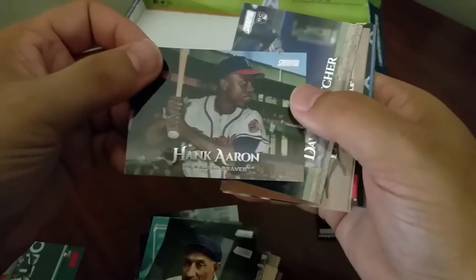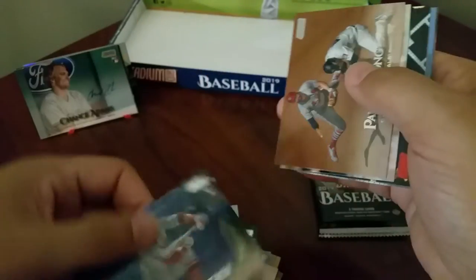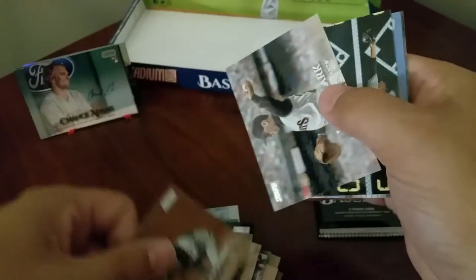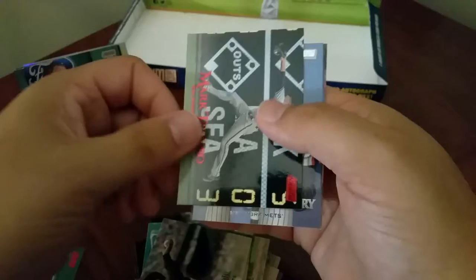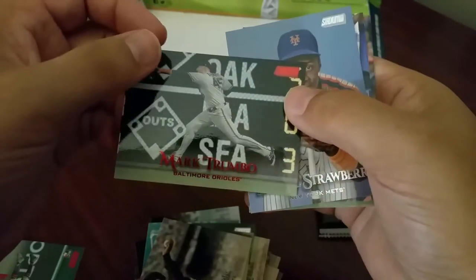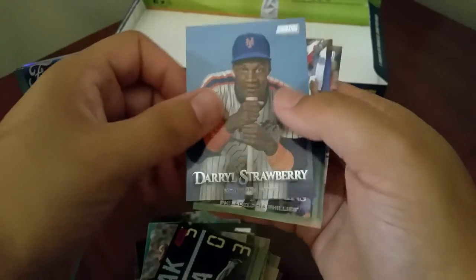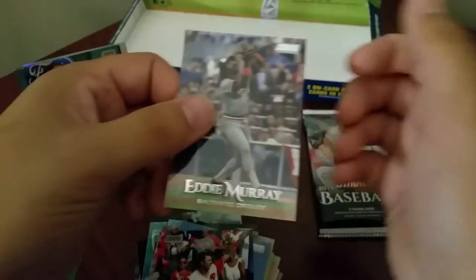Alright, it looks like two more packs to go after this. There we go - Hank Aaron, David Fletcher rookie, Paul DeJong, Will Clark, and a red foil Mark Trumbo. Darryl Strawberry, Rhys Hoskins, and Eddie Murray.